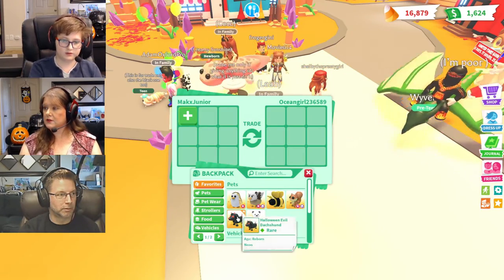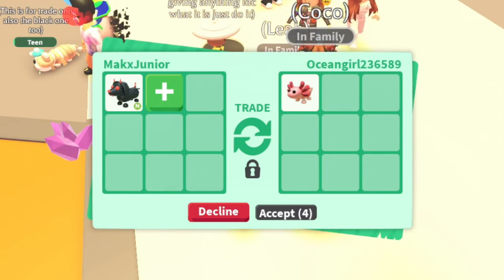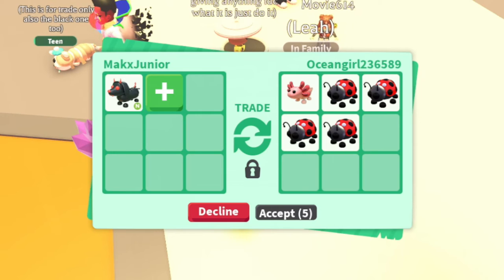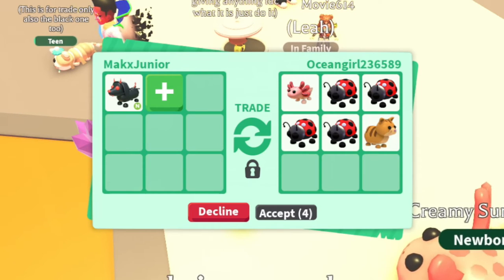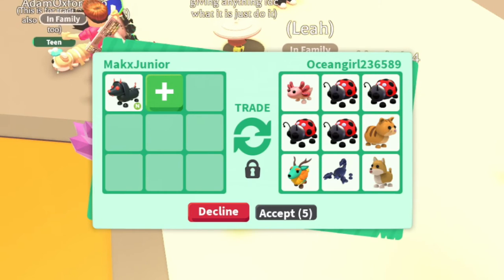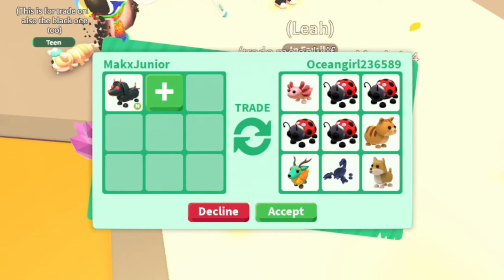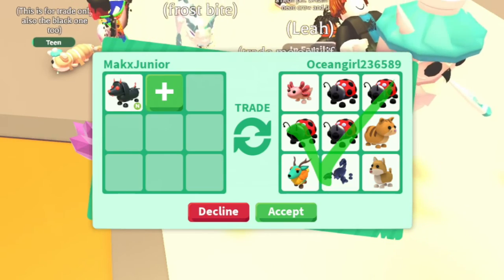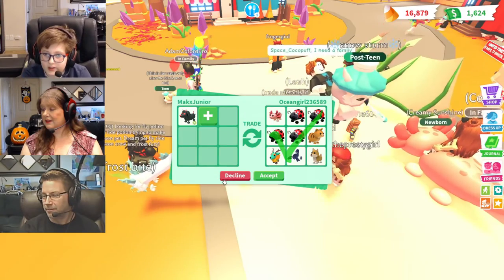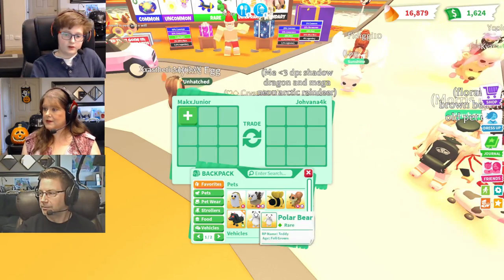Ocean Girl — what does Ocean Girl have for ya? Axolotl. Okay. A ladybug, another beta bug, another ladybug, another ladybug, and a ginger cat, and a Kirin, and a scorpion. That's interesting, other than the fact we have so many ladybugs as it is. And a Shiba Inu! That's an interesting offer, that's for sure. I actually kind of want to get one out today.